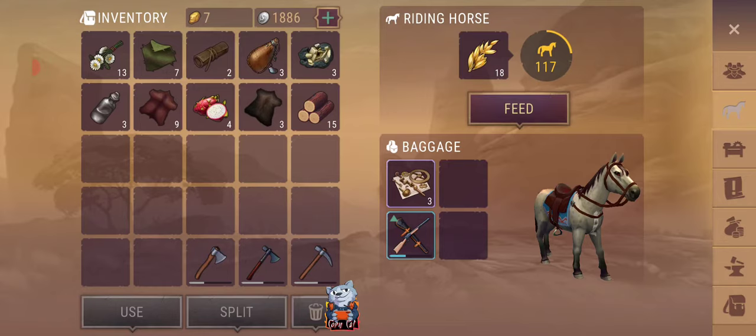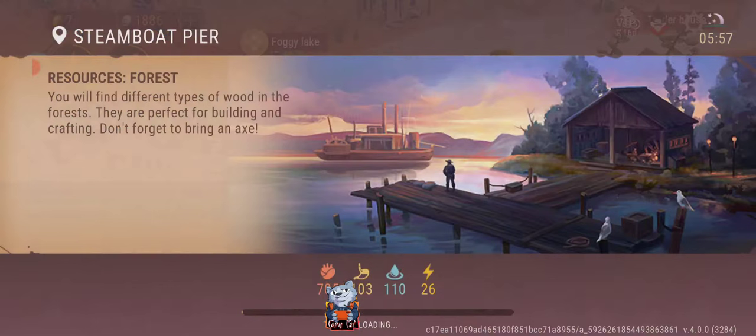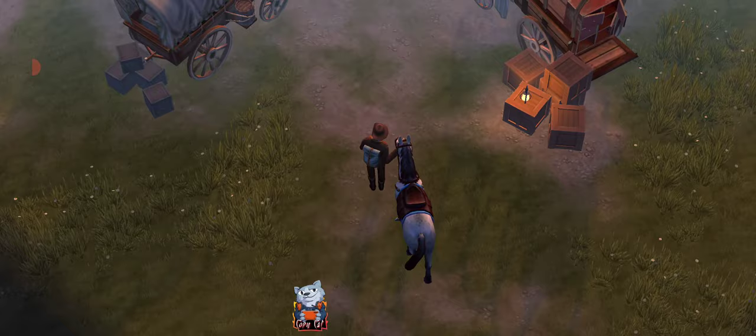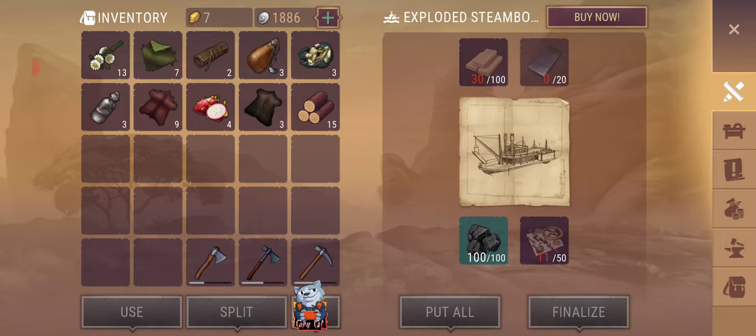I want to show you guys how far I am right now. I have a couple of these — you just trade those at the trader, or whatever it's called. At that point you're capable of getting up to three of these every time, and you can buy them for three gold each. And you can see you need 50 of these smackers here — we're still a couple left to go.